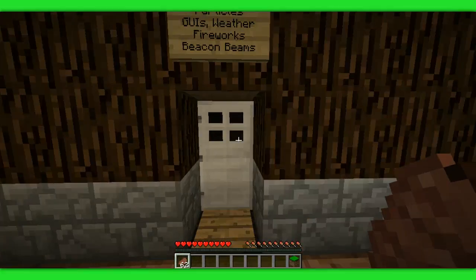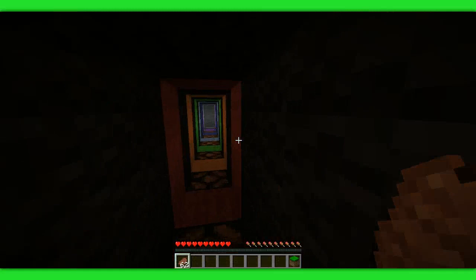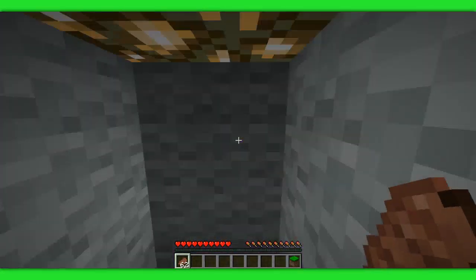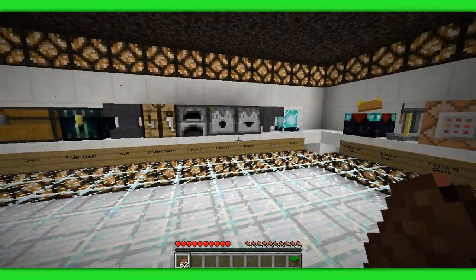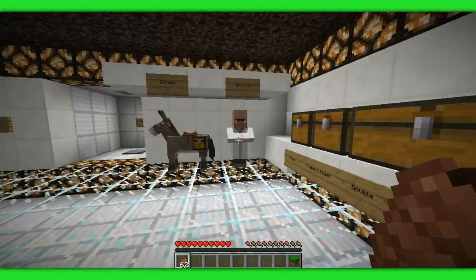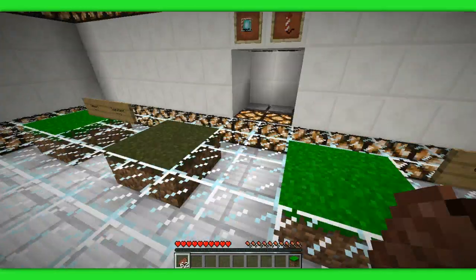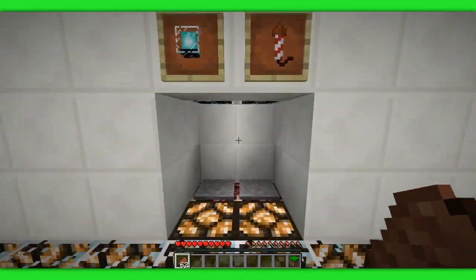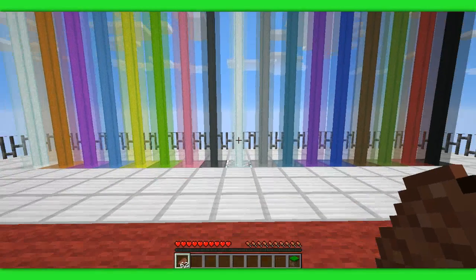Here we have particles, GUIs, weather, fireworks, and beacons. Let's go through here — this teleports us. Wait for it, here we go. As you can see, all these blocks look exactly the same, which is a good thing. Grass from cold taiga jungle — swampland's the only thing with a different grass block, which is good. Beacons — I think they just amped it up a little, I'm not entirely sure.